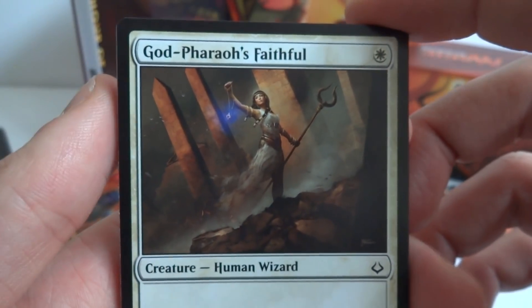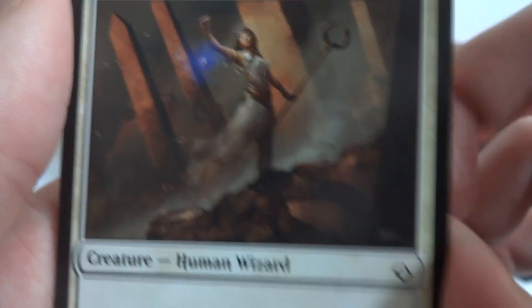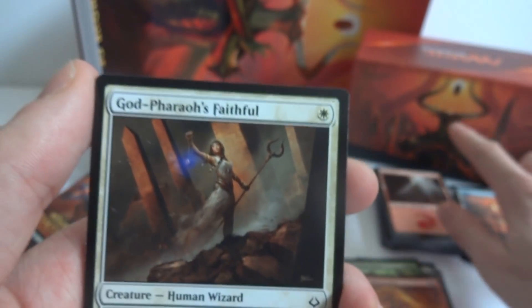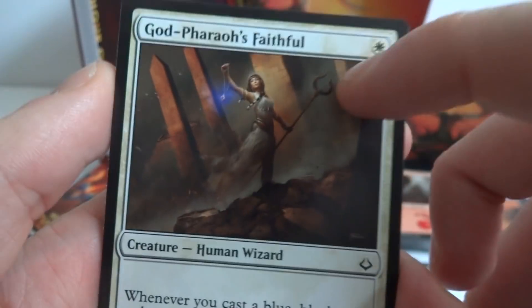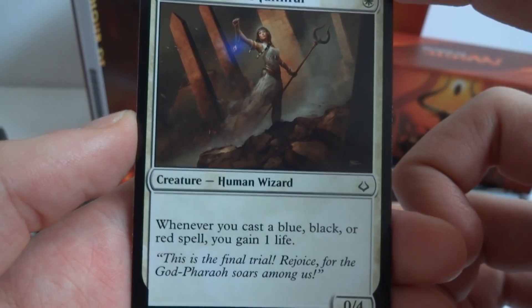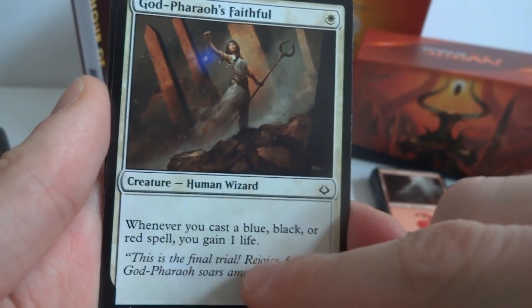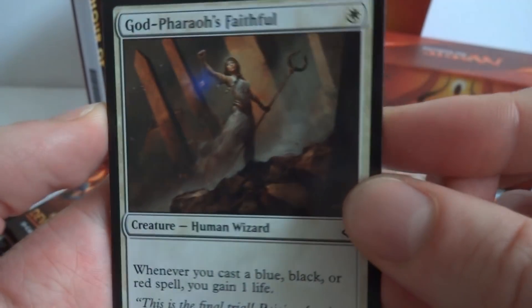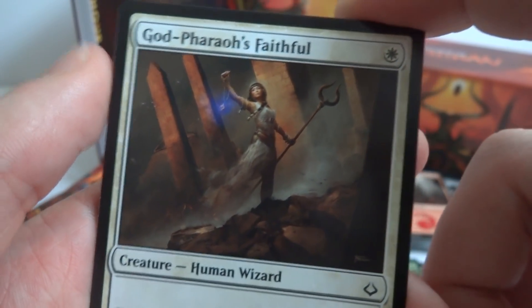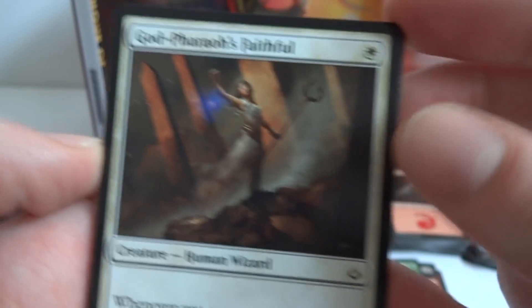Next is God-Pharaoh's Faithful — a one-cost 0/4 human wizard. Whenever you cast a blue, black, or red spell you gain one life. Cool especially if you play it early, but you'd have to mix with other colors since white alone won't trigger it. It does have quite a big defense. Looks like she has a blue crystal in her hand and she's in the rubble of a building.